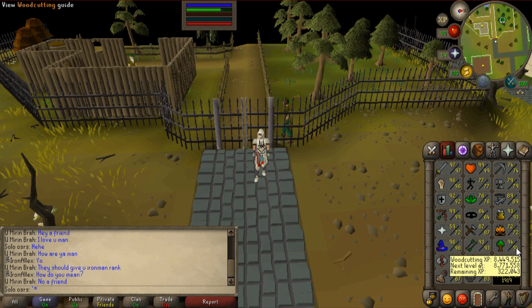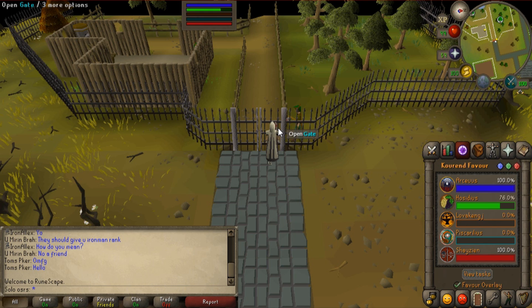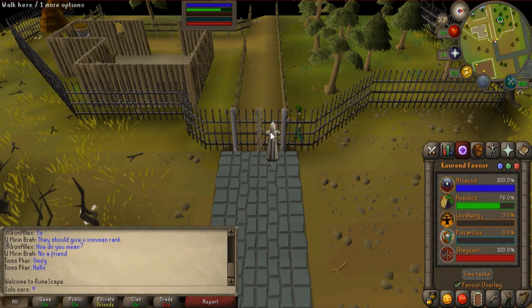There are some remote locations like the elf place where you could usually peacefully chop, but it's far from the bank. To enter the woodcutting guild you need level 60 woodcutting and 75% reputation in Hosidius House, which takes around one hour to get. This is why bots most likely will not come here - they'll just enjoy the rest of RuneScape - so this place is going to be largely bot-free, which is quite nice.